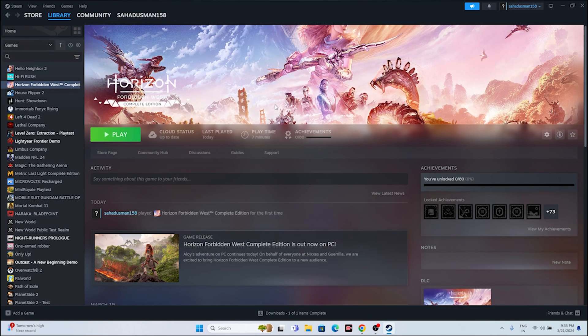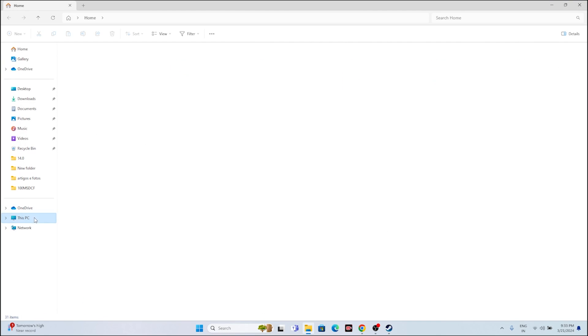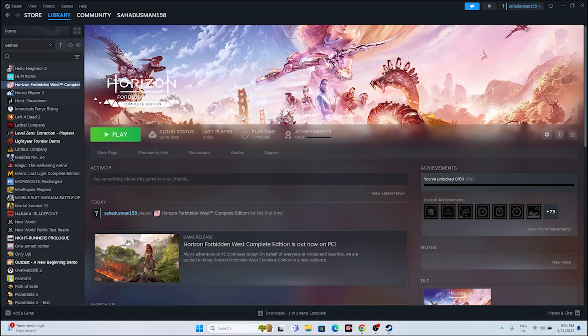If you're still having trouble, try uninstalling the game and reinstalling it to a different local disk. Go to the game in Steam, go to Manage and uninstall. When reinstalling, choose a different drive — if you originally installed on Local Disk C, try installing on D or E or any other available drive. This is a time-consuming process, but it has worked for many users and was found as a solution on Reddit.